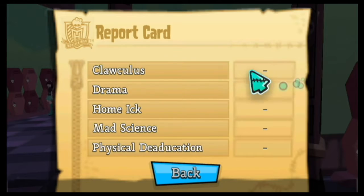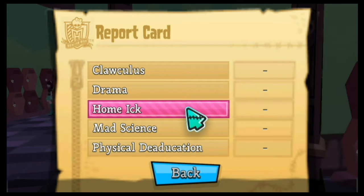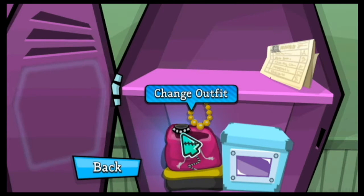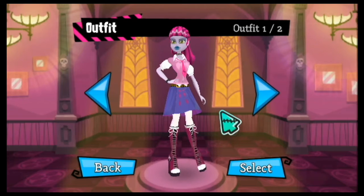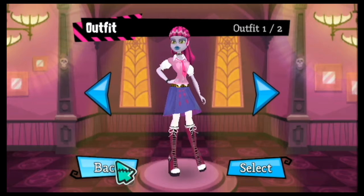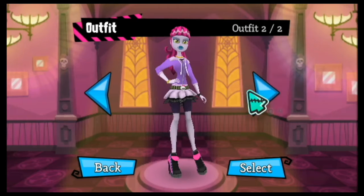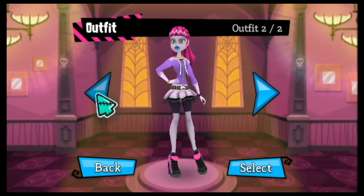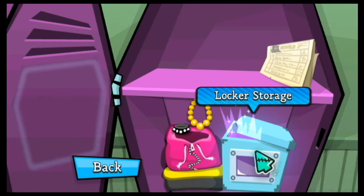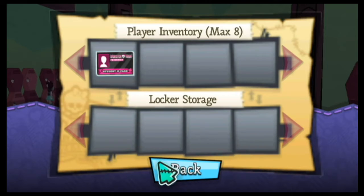Report card — you suck, you suck, you suck. Well, we haven't tried anything yet, so yeah. Okay, change outfits — do we even have anything? We actually get just the two outfits that we chose. They keep saying miscellaneous things on top, so it's actually pretty cool.